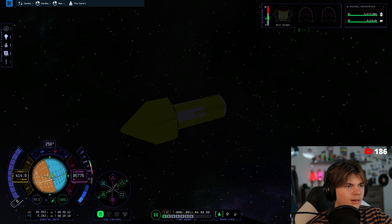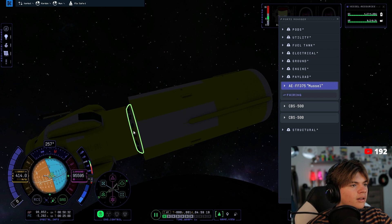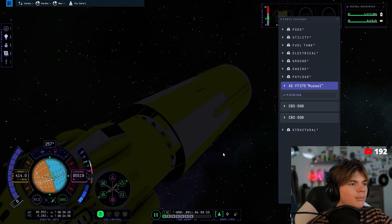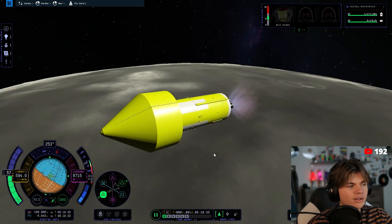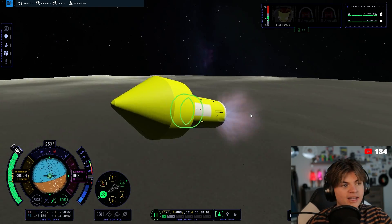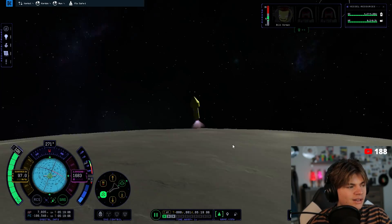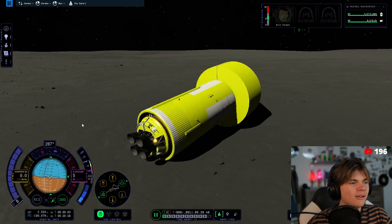I need to undock this — I put a decoupler right here but I didn't stage it. Did I put a decoupler? I actually did forget the decoupler, and even after loading my save I couldn't get it to undock. So I did just attempt the landing with the big stage, and it did work.